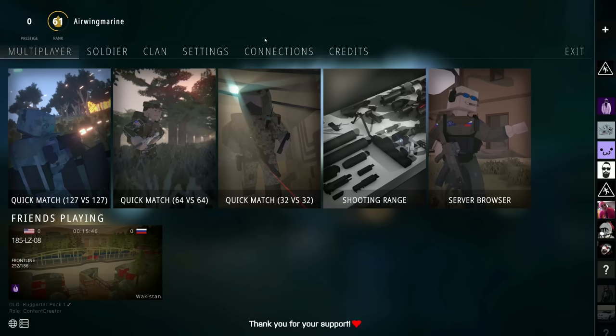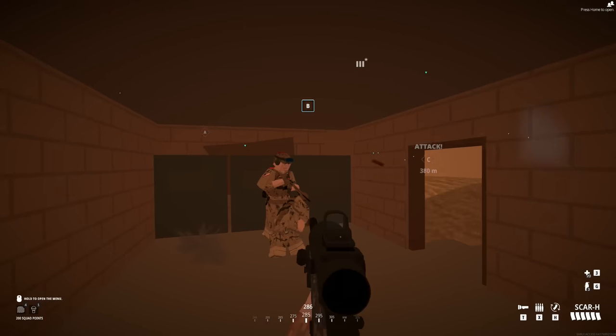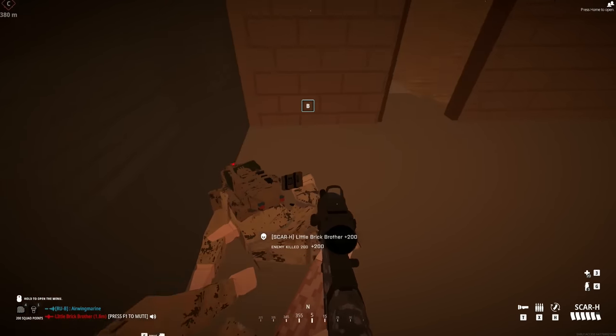Depending on when you're watching this, you can link your account to Twitch to get drops. You do this in the connections menu. By doing this, any streamer you watch, you're going to unlock various cosmetics and other potential unlocks in the first couple of weeks of early access.